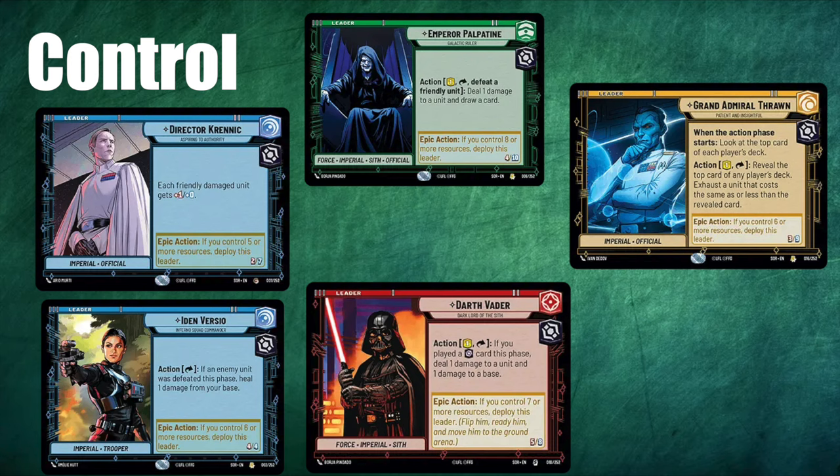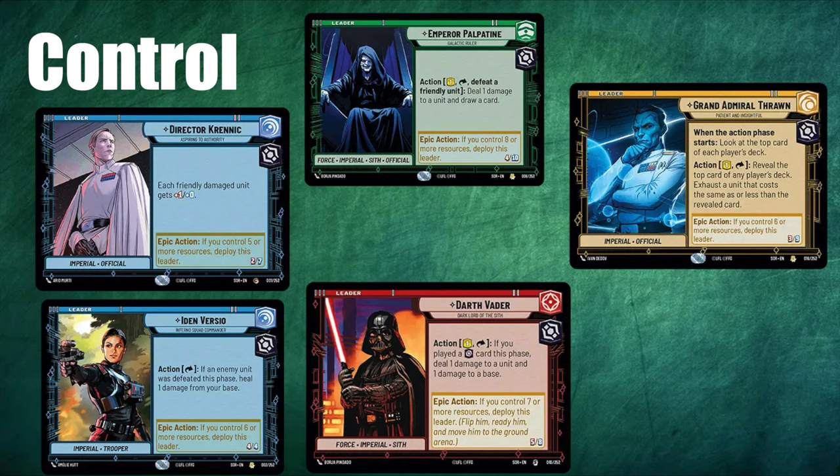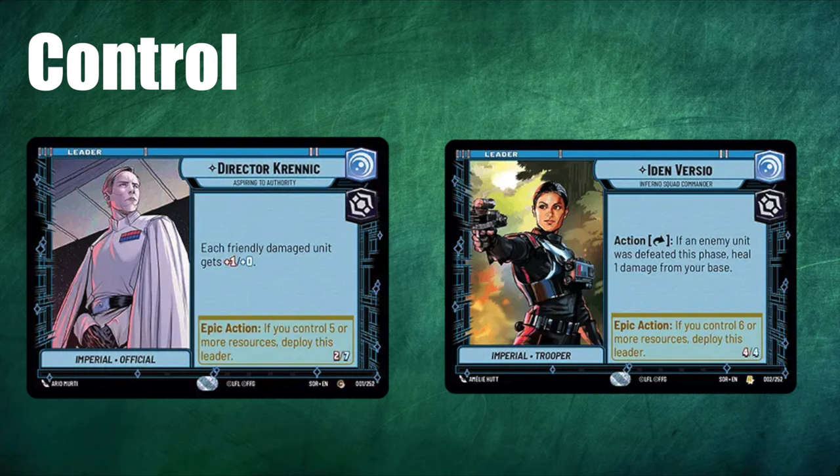Next we're going to discuss the control leaders: Krennic, Iden, Palpatine, Vader, and Thrawn. I'm going to discuss Krennic and Iden Versio together because they're so similar — they both essentially offer the same thing. They both offer healing: with Iden it's a passive ability where when an opponent's unit leaves play, you can exhaust her and heal one from your base. With Krennic, he has Restore 2 when he comes down. Both of them give you access to powerful removal and late game options in blue villain, and both will heal you for an average of 4-5 damage a game. Krennic's passive ability gives all damaged units plus 1 attack, which is very strong simply by virtue of being a passive. So they're both really good control leaders for the healing they give you and for the access they give you to the colour blue.